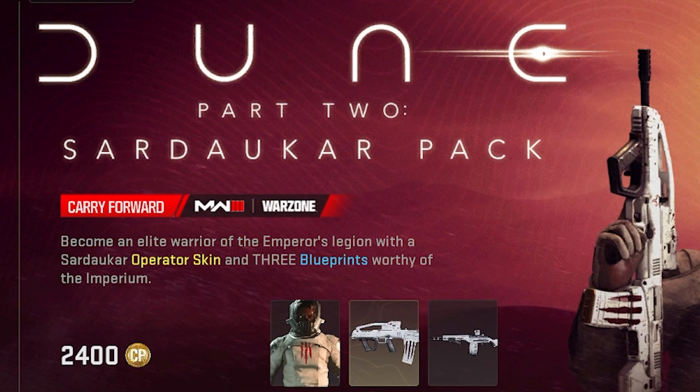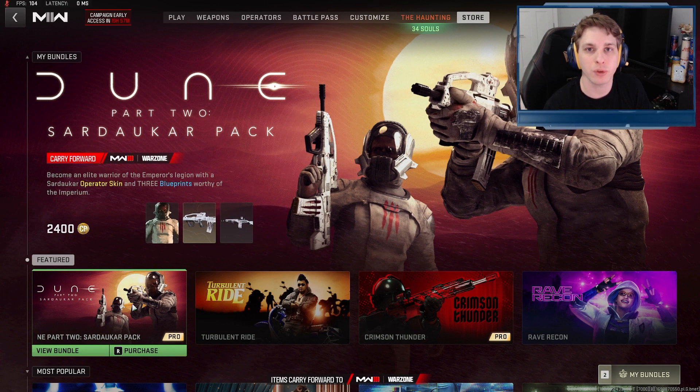Become an elite warrior of the Emperor's Legion with the Sardaukar Operator skin and three blueprints worthy of the Imperium. This is the Dune Part 2 Sardaukar Pack.